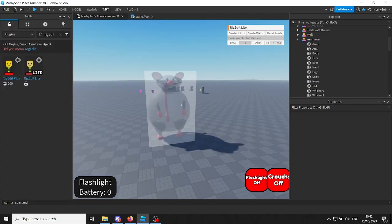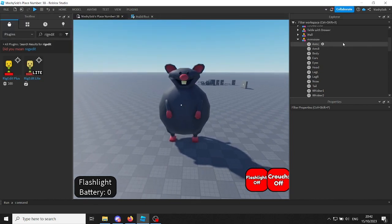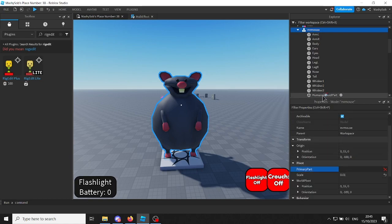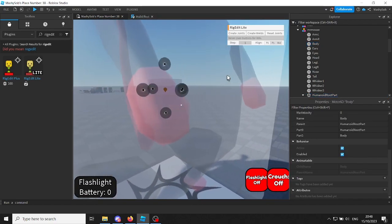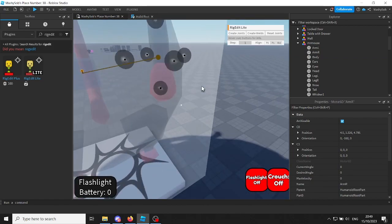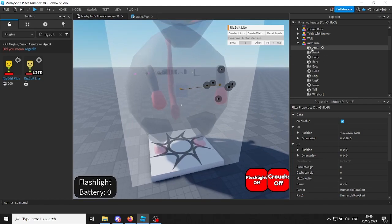All right, before we use this crazy looking software, let's create this humanoid root part. Okay, so now we have to make the primary part the humanoid root part. So where's the primary part? There it is — and that's the humanoid root part now. If I click on this, then I click on this, then apparently if I create a joint — very epic. Let's try the right arm first. Create joint. It looks like it worked. It did it to the middle of the arm, so I'm not sure if that's going to work, but we'll see what happens.